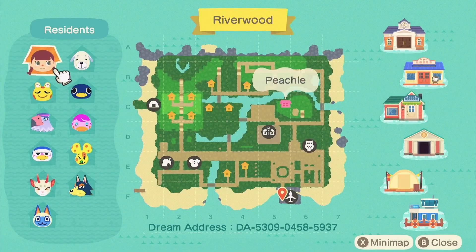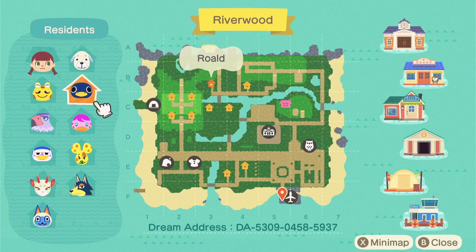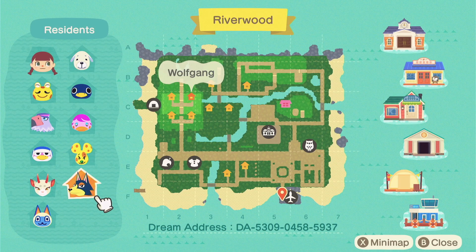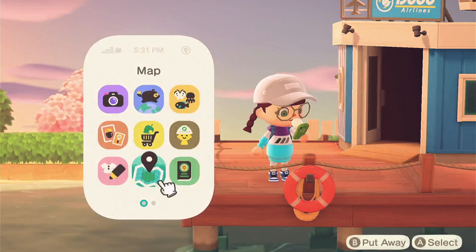Okay so this is our map. I never changed our villagers — the only villager that left was Stitches because Wolfgang was in the campsite and he picked Stitches to go. So this is our lovely map. I'm so excited about it because I'm really glad I utilized the real path so you can kind of see where things go. You can see the dream address below — feel free to tour along with me as we get going. Let's get started.